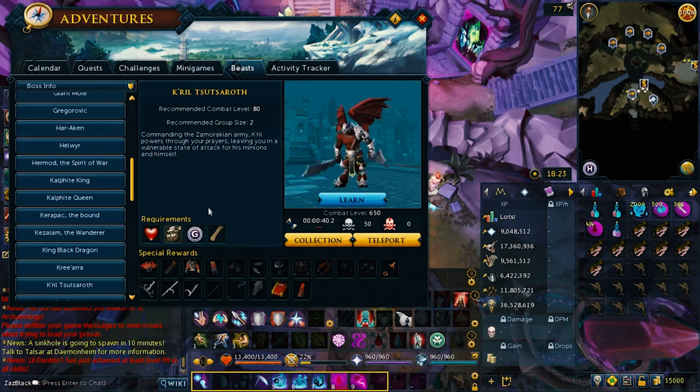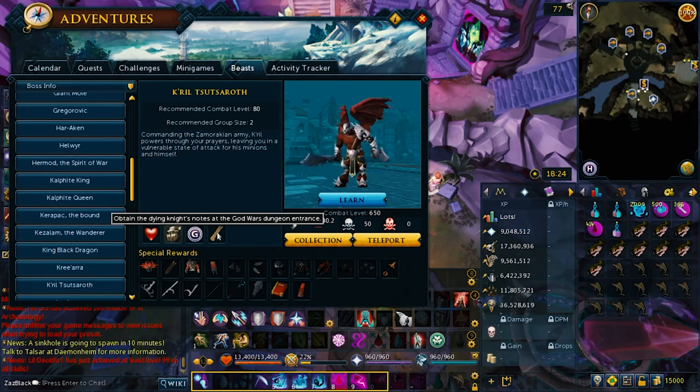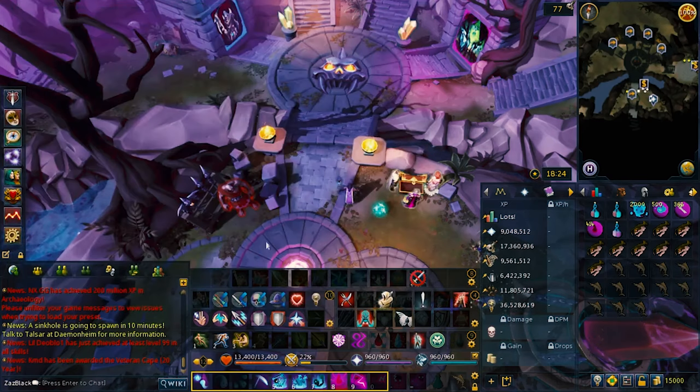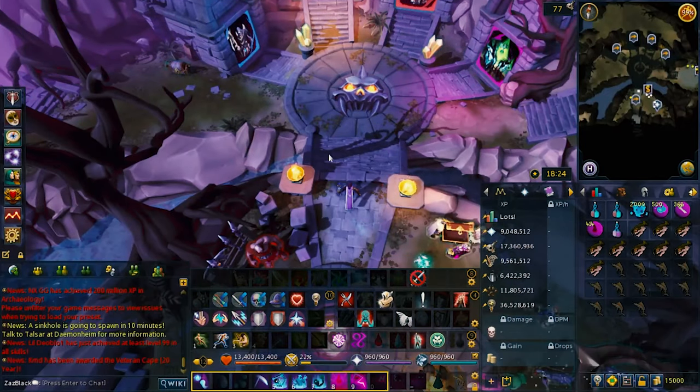If you want to unlock this boss, Krill, you must do the Troll Warzone quest, get 70 constitution, and have 60 strength or 60 agility. If it's your first time entering the dungeon, you must talk to the dying knight and he'll be giving you notes to read about the dungeon. The dungeon is called the Frozen Dungeon, so it's actually completely frozen.